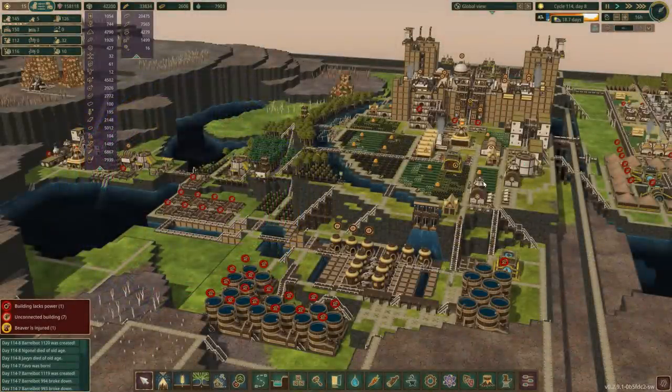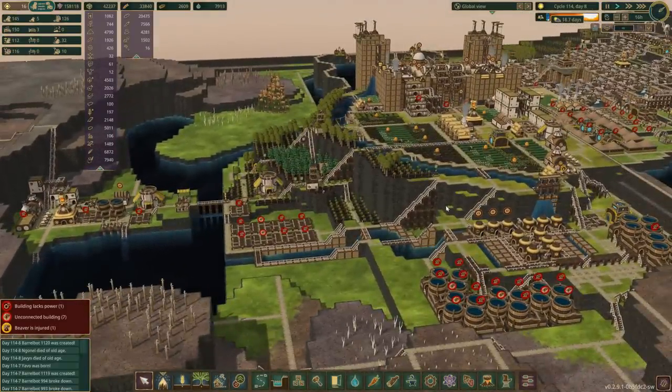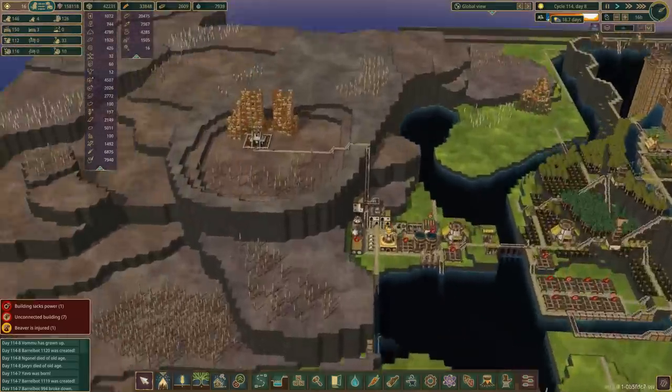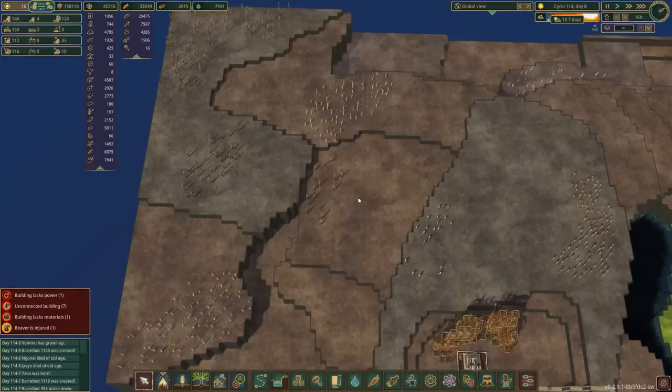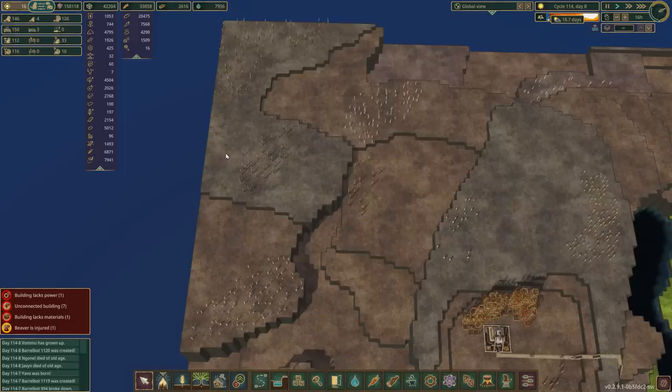We're going to be creating an independent nation of Barrel Bots. We're going to do it over here in this corner. We'll have the district center roughly there — about 40 tiles in and 40 tiles this way, which I've measured and it's kind of roughly down here.